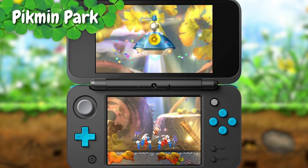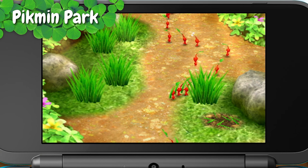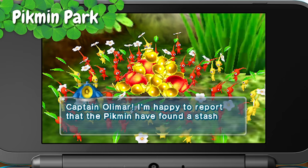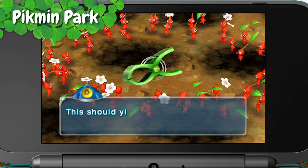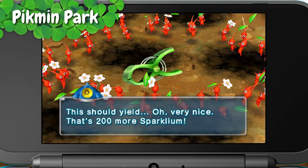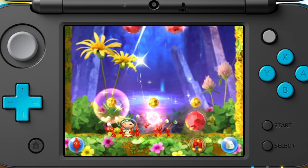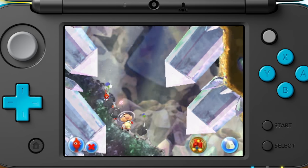The Pikmin who survive an expedition continue to search for sparklium while Olimar heads back out. Keep as many Pikmin alive as you can — we have quotas to meet. Guide Olimar on his struggle to return home. Use the touch screen to solve puzzles and fend off predators.